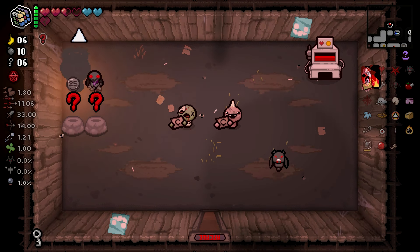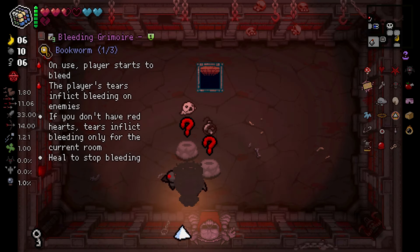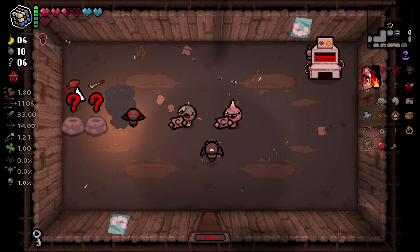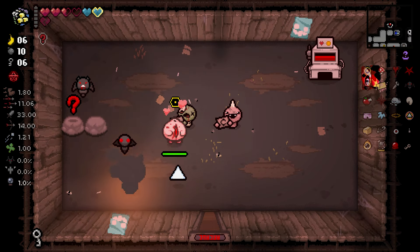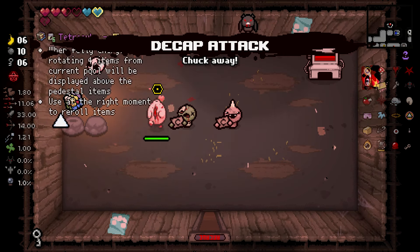Alright, what do we got? Nothing really that good. I don't know what that yellow item is. I don't know if I want to find out. Is this rolling anything good? Not really, actually. They're both kind of bad. Maybe we'll try this yellow item. What do you do? Teppery Administrator — what does that mean? And Decap Attack. Yeah, that's what I was looking for. I was looking for Decap Attack.